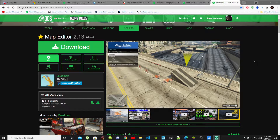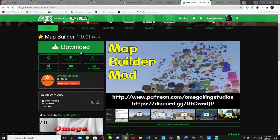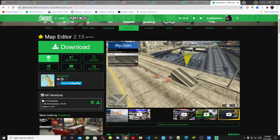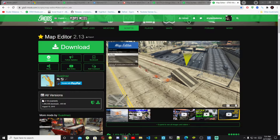Welcome back everybody. This video is all about how to install Map Editor, and we are going to test this mod to see if it works. The mod we are going to test is the tow truck and garage. This mod does require Map Builder, so we are going to install Map Builder as well. Technically this video covers how to install Map Editor, Map Builder, and the Tow Truck Garage — three tutorials in one video.